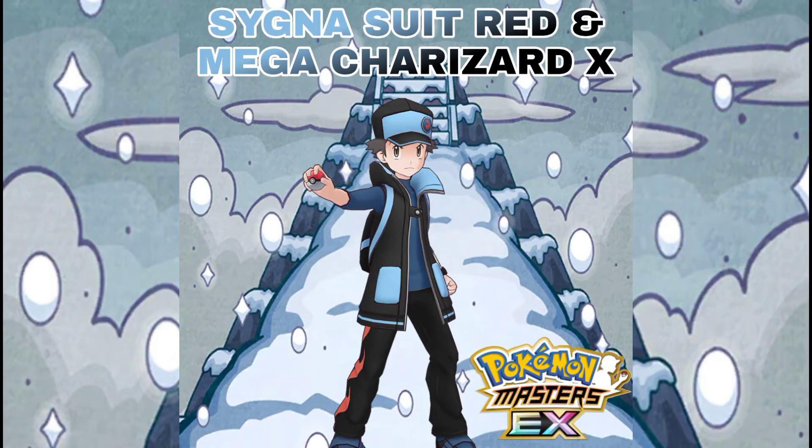First, let's talk about Sygna Suit Red's EX outfit. As you can see, it is similar to Mega Charizard X's color design. Red's cap and jacket are now black and light blue. The pants are still the same but have red flames on the side. The logo of his cap changed from blue to red.